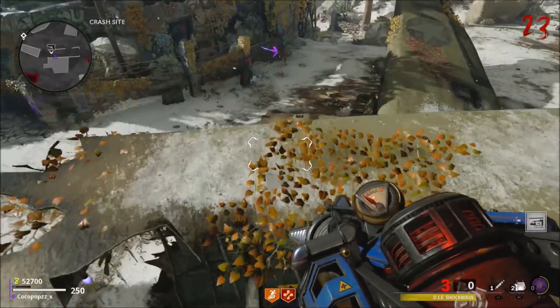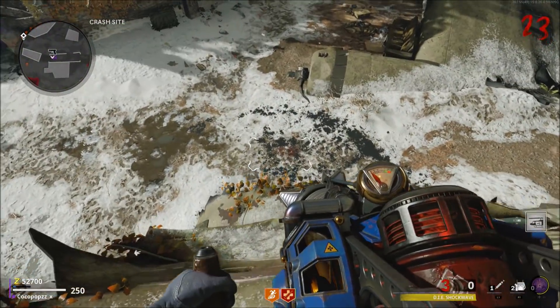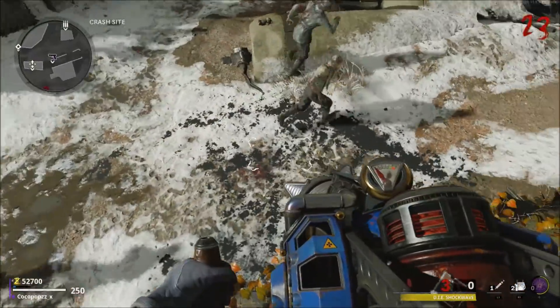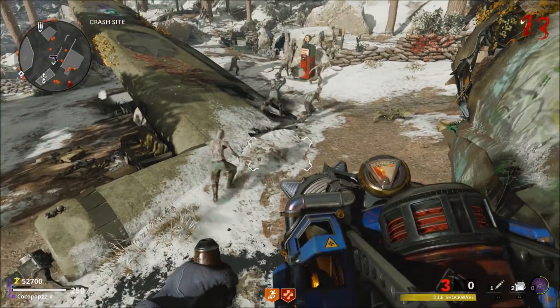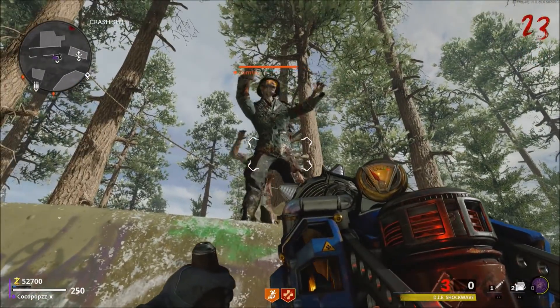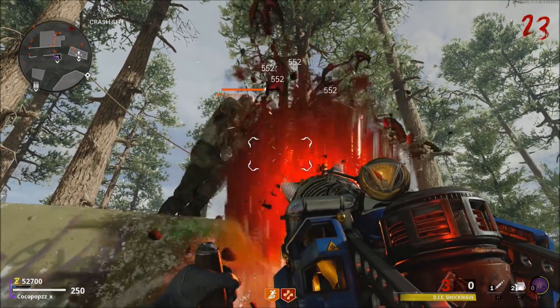Now I'm going to show you it one more time. This is where the correct spot is to make the zombies pile up above and the big megaton doesn't give you any damage. I just jump forward, activate the chopper gunner, and as soon as I exit the chopper gunner, all the zombies are going to come over and pile on top of the plane — and this is the spot where the big megaton won't come over and give you any damage whatsoever.